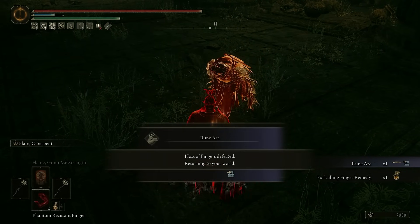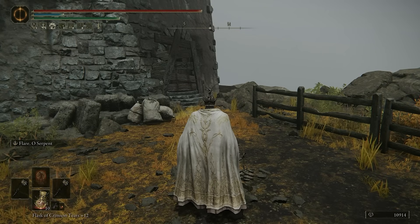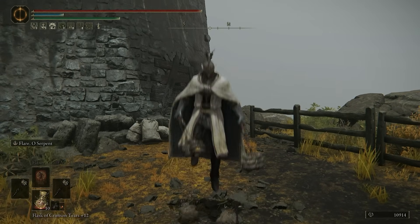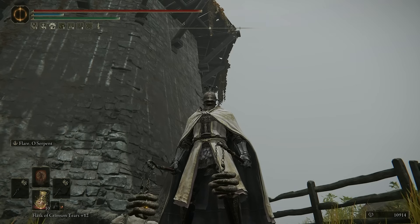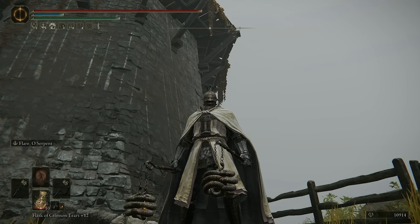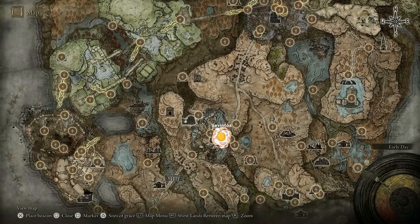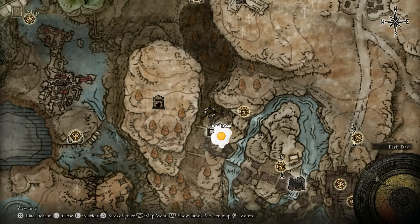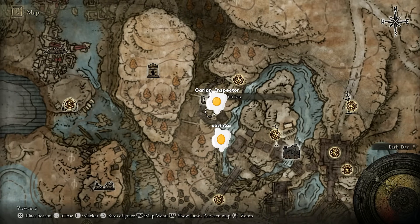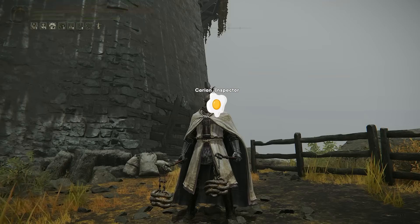That was a lot of damage. Flails - more like fails! Hello everyone, I'm Lost and today we are using the new flail that we got from the DLC. A lot of people don't know about this, but you can find it right here in the Fog Rift Fort, right under the egg. You just jump up there and find it in the chest.